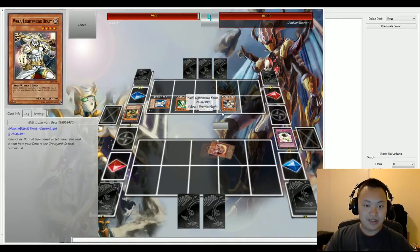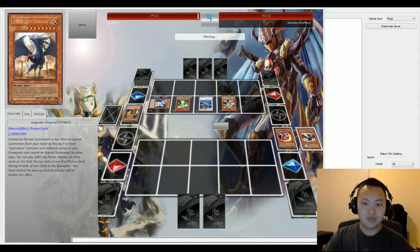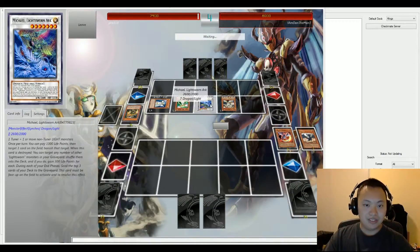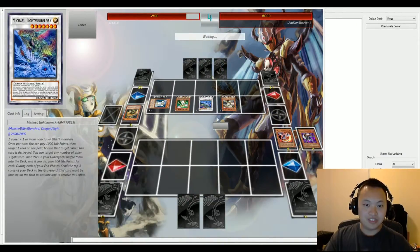Wolf attacks into the face-down monster, which is Eclipse Wyvern — sending Judgment Dragon removed from the field. Michael attacks as well, and Necro Gardener's effect is activated. Lumina attacks too, which negates Michael's effect.